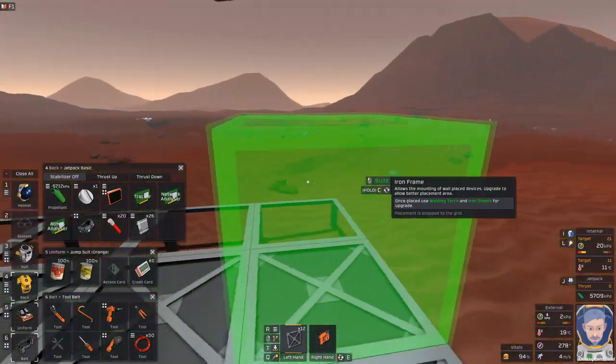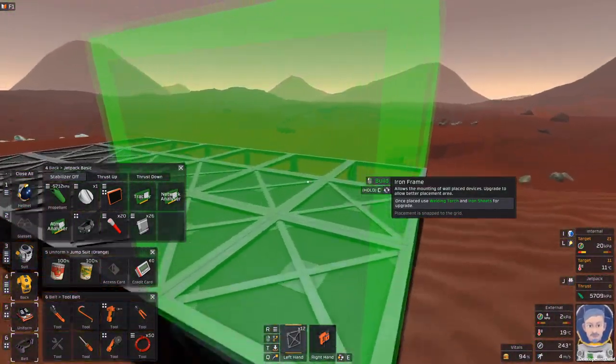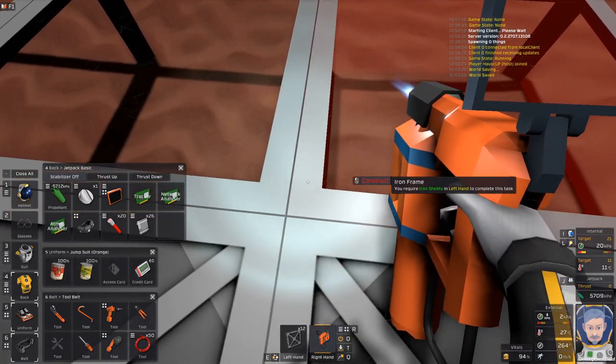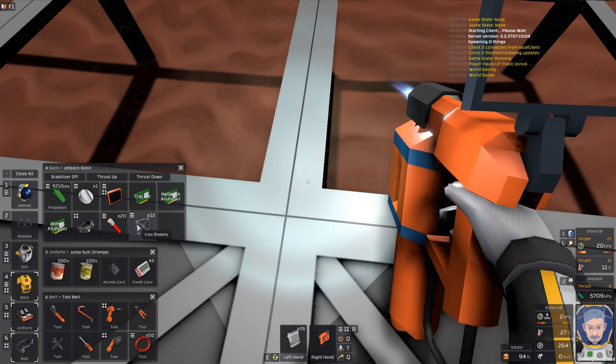Okay, there we go. That's what I wanted. Whoa — low gravity. So then, I want to try some... can we just do this with it in our inventory? Yeah, they have to be in your left hand. Okay, I thought so.